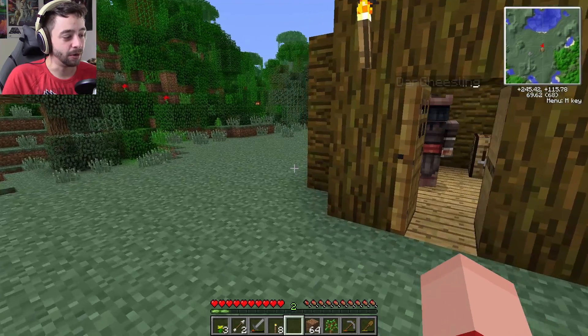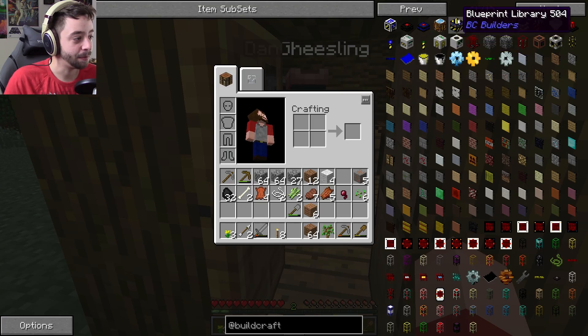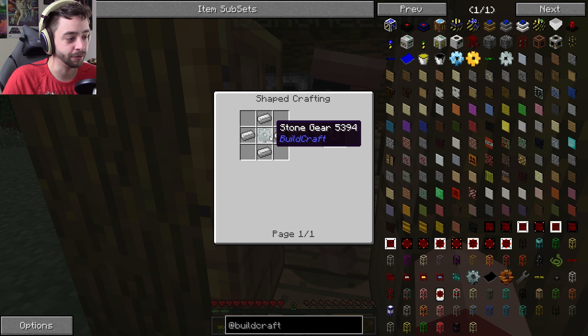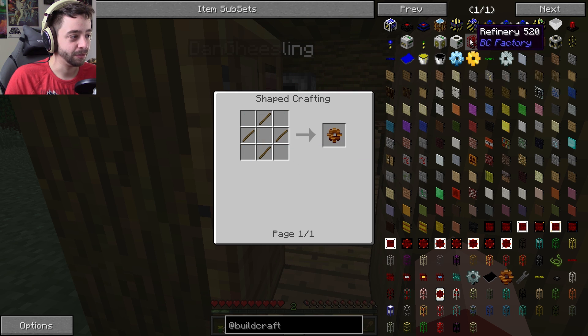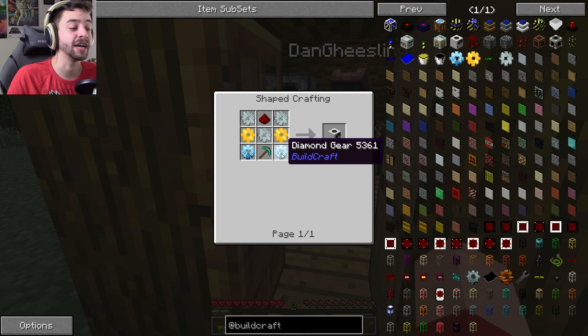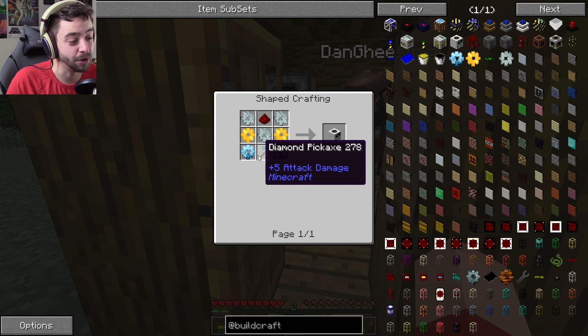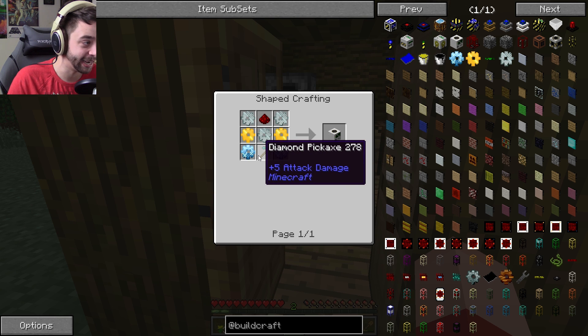What do you want to do this episode? Let me pop open the quarry. To get a quarry, we need gears. To get a gear, we need a stone gear. To build a stone gear, we need a wood gear. We need diamond gears, and not only that — to get a quarry, we also need an undamaged diamond pickaxe.